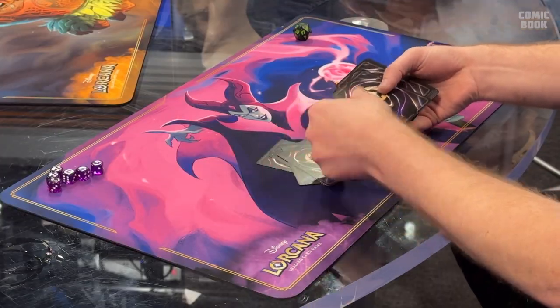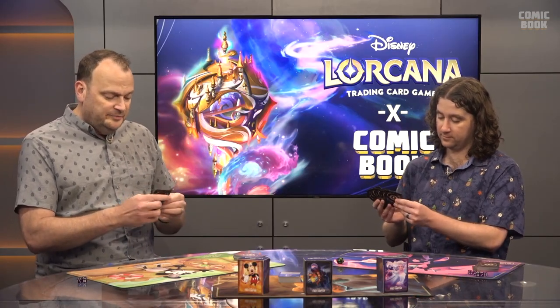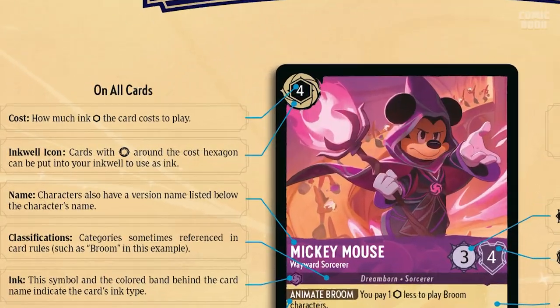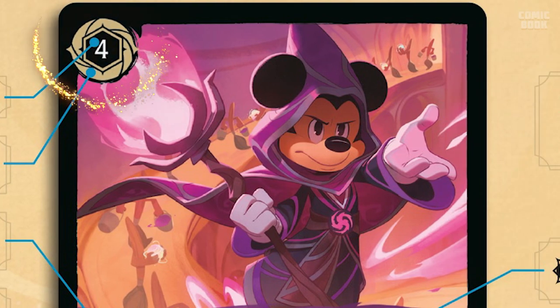Go ahead and draw your seven cards — that's your opening hand. Most cards can be used as ink, and you'll know a card can be used as ink because it has a gold swirl in the top left — we call it the ink icon. Most cards in the starter decks we're playing have that, so most cards can be used as ink.